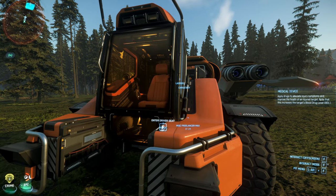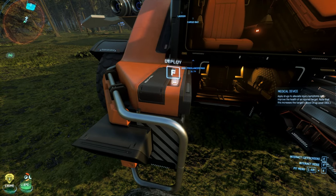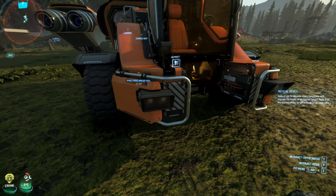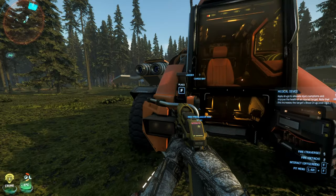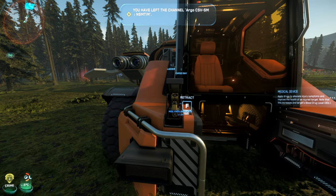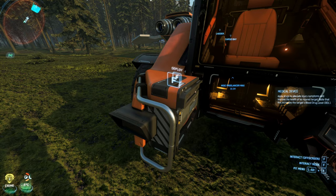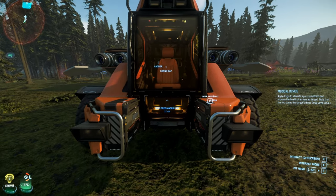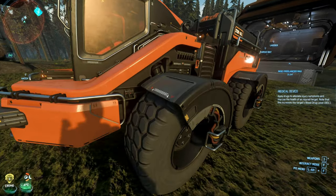As we continue our walk around, this is where you enter into the vehicle. And what's this one — 'deploy multi-tool'? No way! Let's open it. There's a spot that you can put a multi-tool in. Let's try this — and it goes in! So when you're running with your friends, you can actually have an extra multi-tool so they can borrow it. That's crazy!